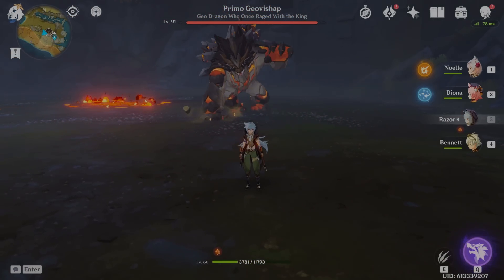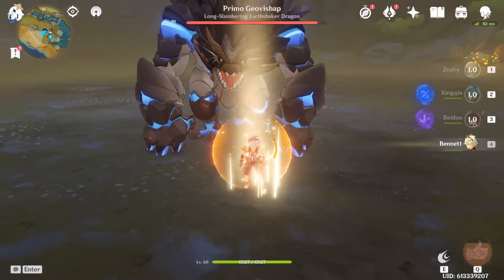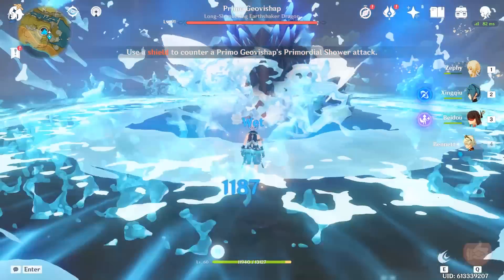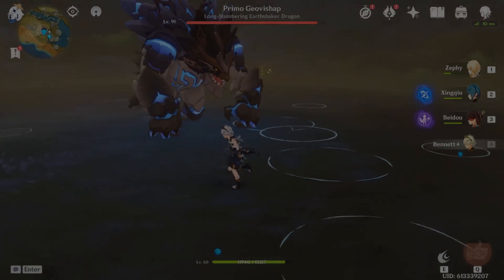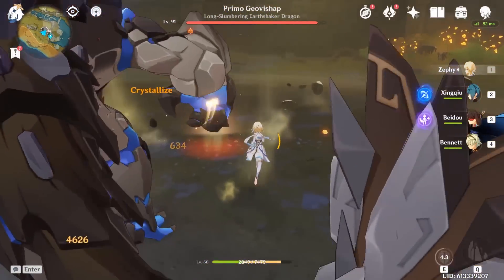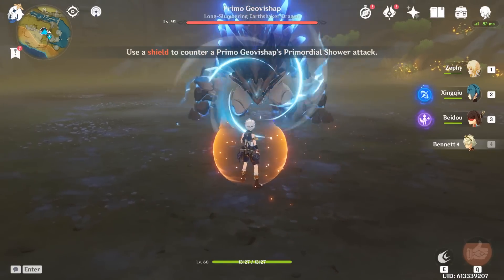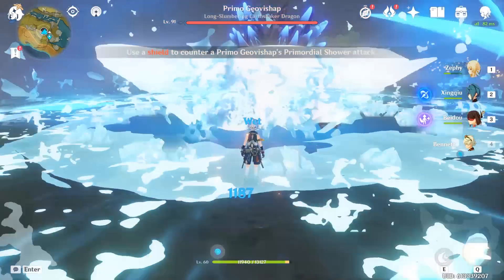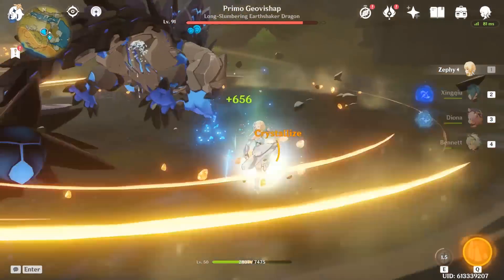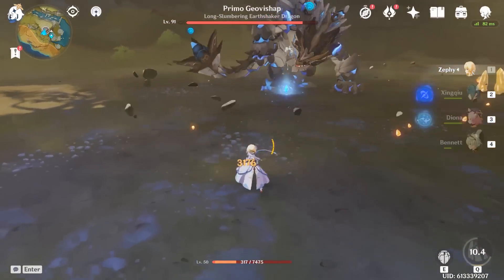The game hints to counter this while using a shield and there are several ways to do so. You can apply an element to the boss and then hit it with Geo to crystallize a shield. The strength of the shield will be dependent on your Geo character's elemental mastery and level. Here's an example of me picking up a Pyro shield against a water attack. Even with the shield, I still take almost 1200 damage.